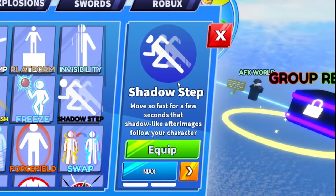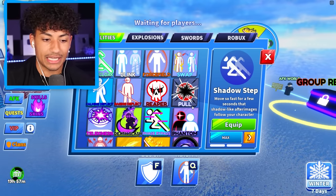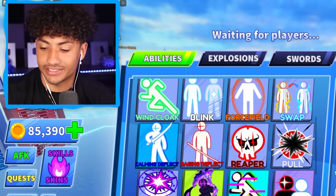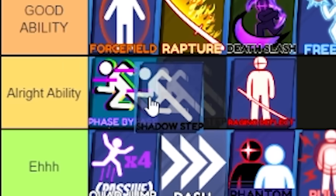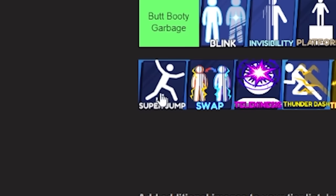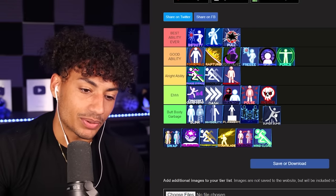Now we got Shadow Step and this is literally the exact same as Phase Bypass — you literally just run around really fast. So I'm just going to drag that right next to Phase Bypass. Super Jump — you can jump really high. It's not that good, and honestly, yeah, it's Butt Booty Garbage. We're going to put that down there.